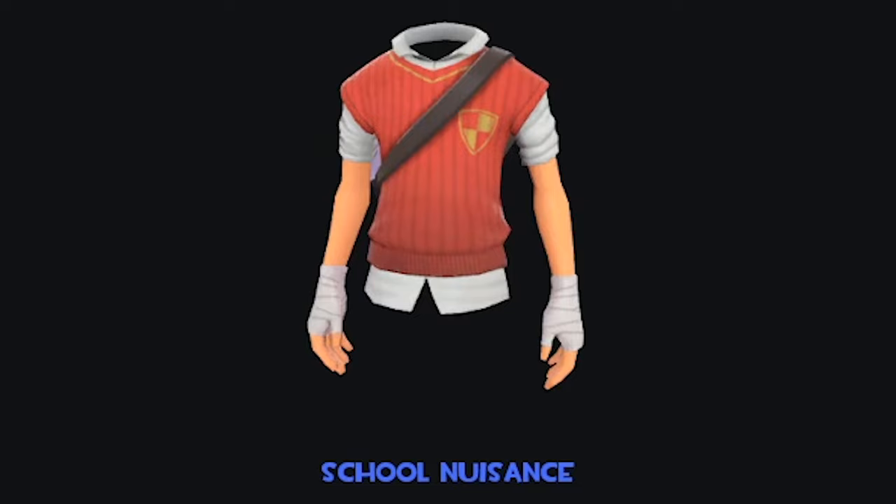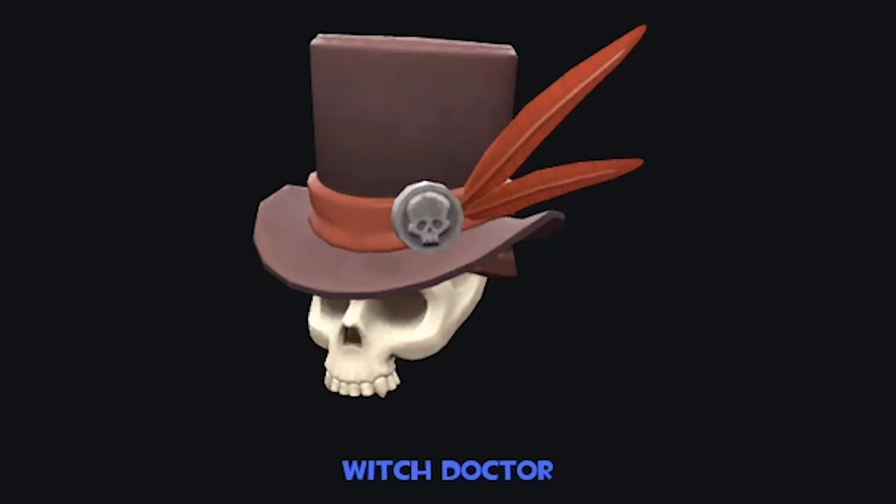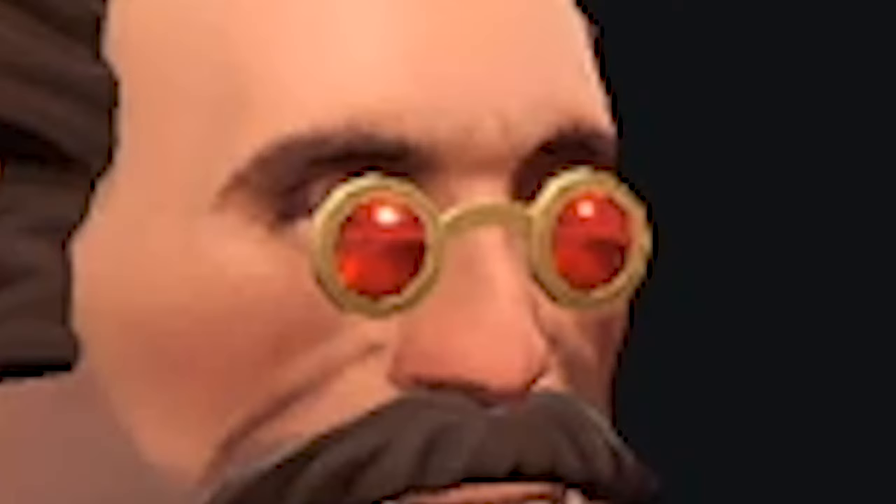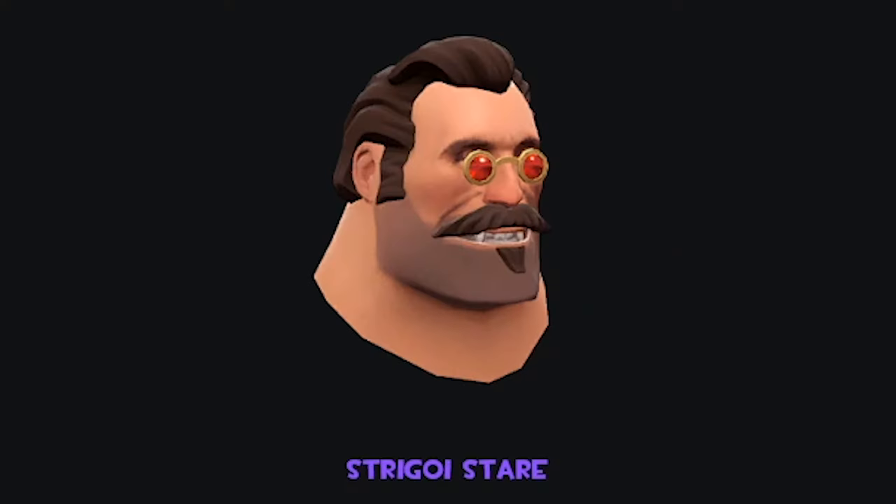The School Nuisance — taking a bit of a left from Halloween themed cosmetics with this interesting looking vest for the scout. I do get Harry Potter vibes from this cosmetic, but not the biggest fan. The Witch Doctor — getting Baron Samedi vibes from this one. Not sure how it would be equipped or who this cosmetic's for, but it looks cool. The Strigoi Stare — interesting looking cosmetic. Not sure what's going on with the Heavy's eyes, but the trim's decent. Big fan of the moustache and the little patch underneath the lip. Decent cosmetic, I think.